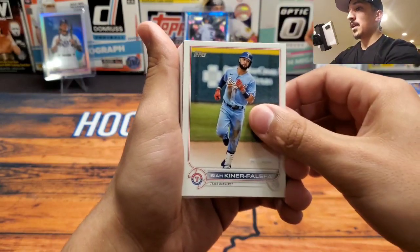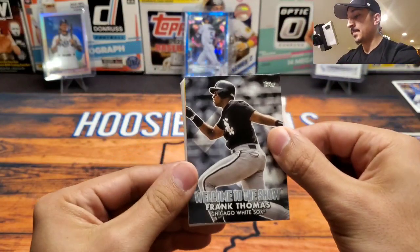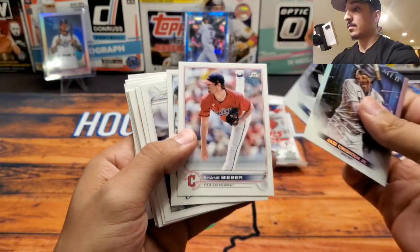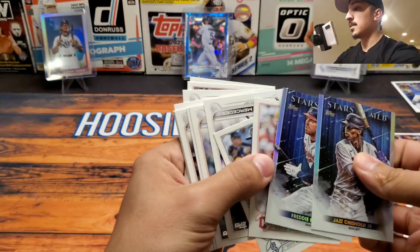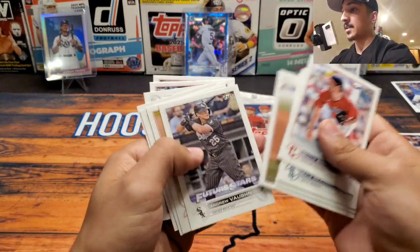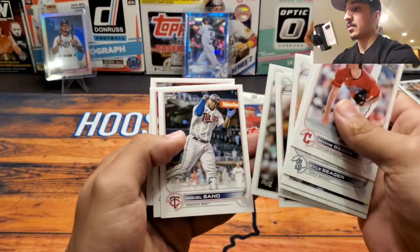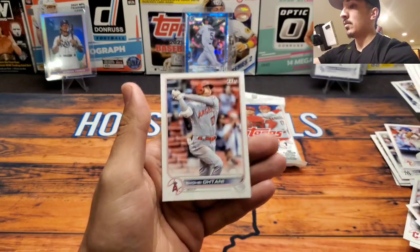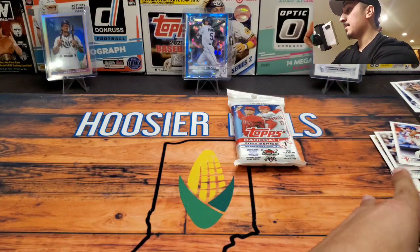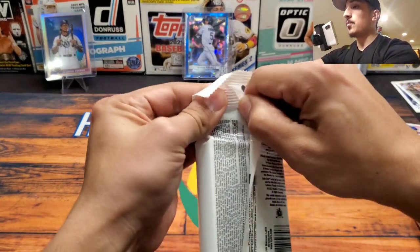We got a Trey Amburgey, a nice Tim Anderson, Alex Reyes, Gio Urshela. Can we hit something numbered? Welcome to the Show - we got the Big Hurt, Frank Thomas. That's going to be our insert. We got Jazz Chisholm, Freddie Freeman, Shane Bieber, Kyle Seager. These are upside down. Future stars Andrew Vaughn - I think Andrew Vaughn has a lot of potential, so hopefully we'll see him in a more prominent role.